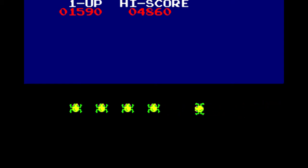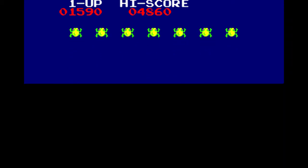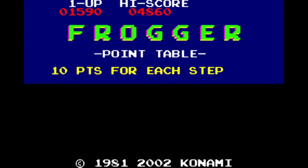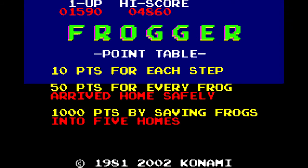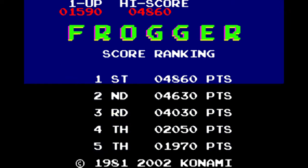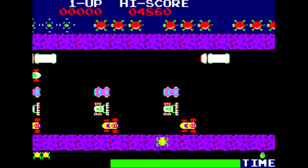Unfortunately, we have to wait for all these guys to line up and then jump up and spell out Frogger, then it'll let us know what we get. As it finishes spelling out the Point Table — here you go. 10 points for each step. 50 points for every frog arrived home safely. 1,000 points by saving frogs, plus bonus. So yeah, you don't get a free guy. 4,860 — that's my high. One extra frog costs 20,000 points. I wasn't even a fourth of the way there.